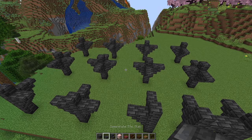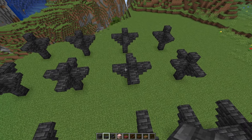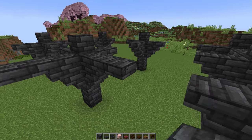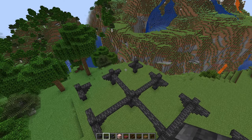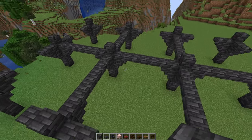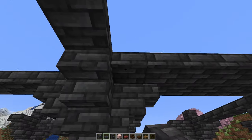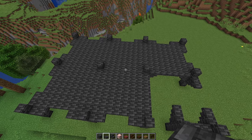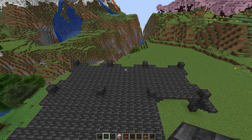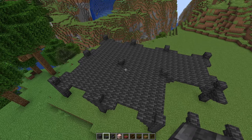Moving on to the deep slate tile slabs, we're going to take these two center posts and place the slabs on the tips of the stairs, going out and connecting to all the outside ones. Go ahead and leave all the outside ones clear and open. We're going to next fill in these three upper areas and two lower with deep slate tile slabs. Once you're done, it should look a little something like this. I like to leave those edge spaces empty because it kind of helps to round off the edges and gives a little bit more dimension.